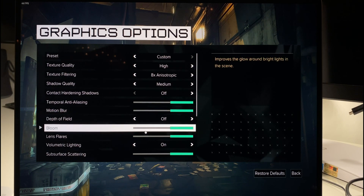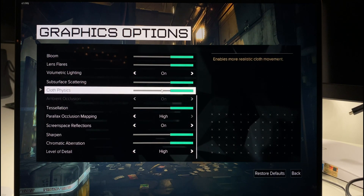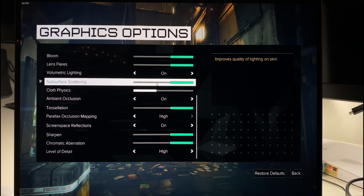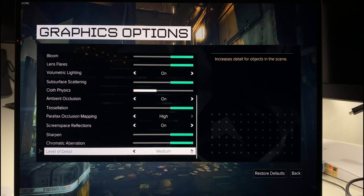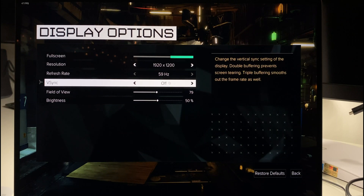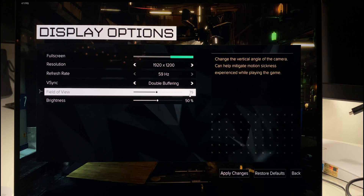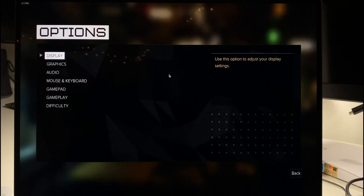We're going to turn off Depth of Field, Tessellation, and Ambient Occlusion. Cloth Physics — we're going to turn that off. Subsurface Scattering we'll leave on. Level of Detail — there's a low option, right? Alright, so we'll go to Medium there. V-Sync is off, we'll do double buffering there, and you can see it gets set to 59 Hz as a refresh rate, but really that just means 60.